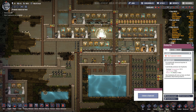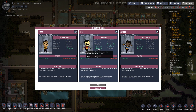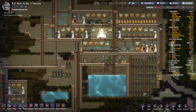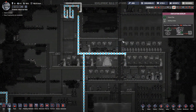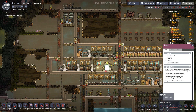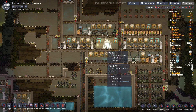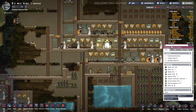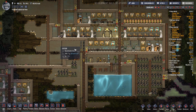Another duplicant — is it time for another duplicant? We've got four Strength, Learning, and Athletics. Strength, Learning, Medicine, Immunity. Force Strength is not that great but it is good. Let's take a look at our oxygen production. Yes, we are absolutely going to be taking another duplicant, and your name is going to be JCLC. Welcome to the colony, glad to have you with us.